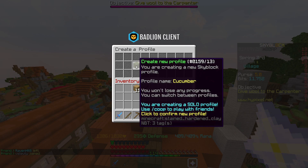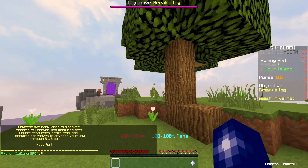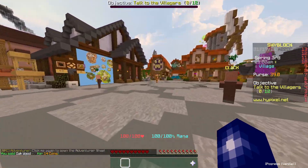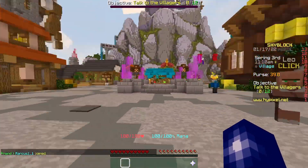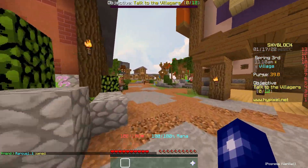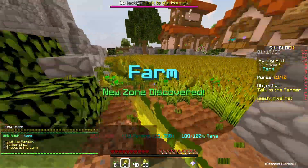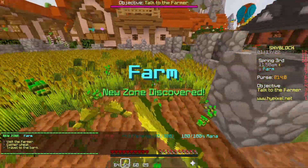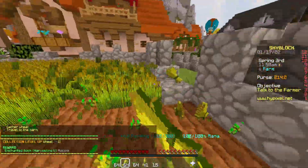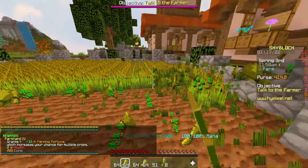I'm about to start a new profile and also start my timer — let's see how quickly we can do it. Timer has started. I mined the wood on my island, sold it to an NPC, and then I tried to mine some wheat. The plan is to get some wheat, sell it to an NPC — I know it's not ideal — and then try and start some AH flips. I guess that's the way forward.